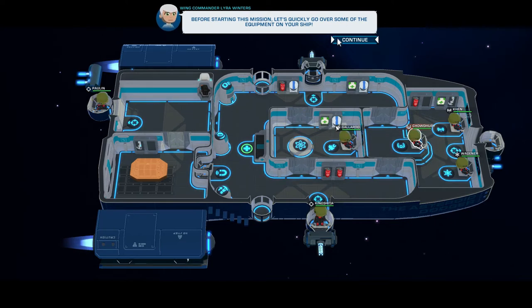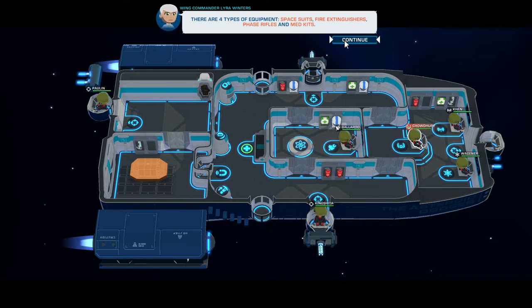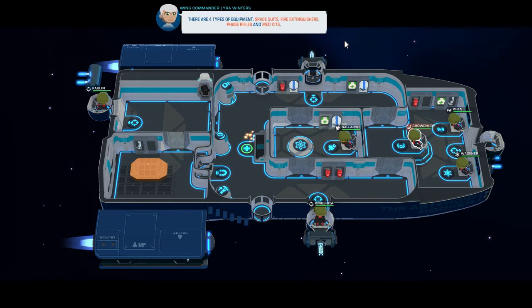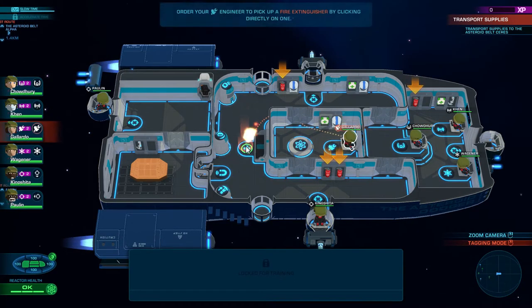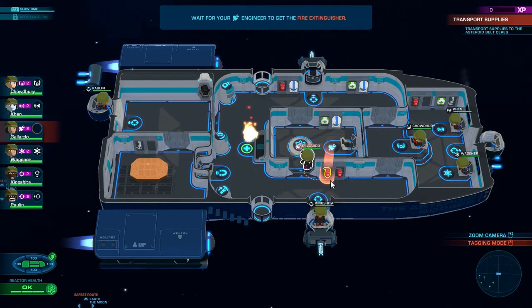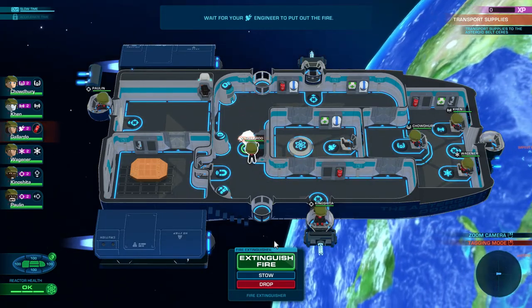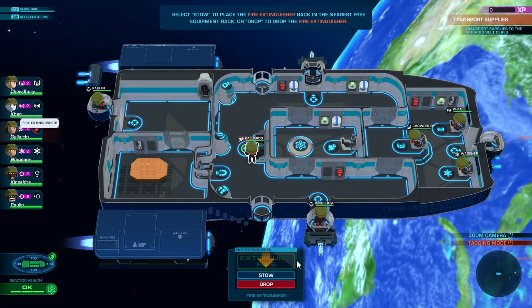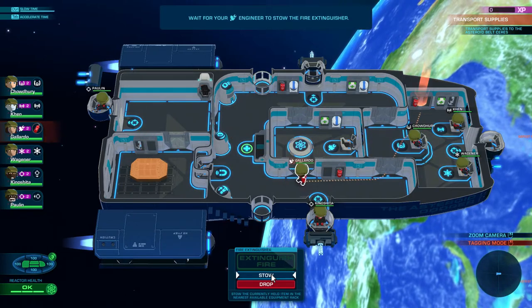Before starting this mission, let's quickly go over some of the equipment on your ship. Equipment is stored in the equipment racks around the ship and you can customize your ship's equipment loadout between missions on the Athena station. There are four types of equipment: spacesuits, fire extinguishers, phase rifles, and med kits. As a training exercise they've started a controlled fire at the back of the ship - yeah, why don't you go get a fire extinguisher. Okay, extinguish fire. Select stow to place the fire extinguisher back in the nearest free equipment rack, or drop to drop it. Let's go ahead and stow it.